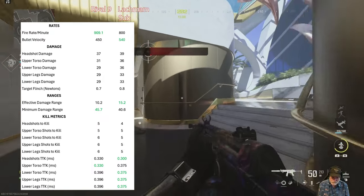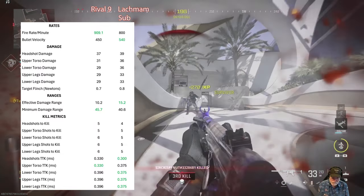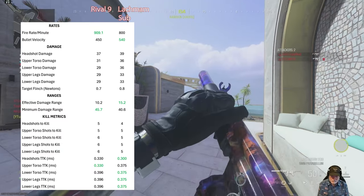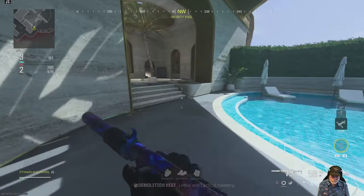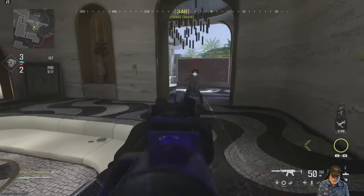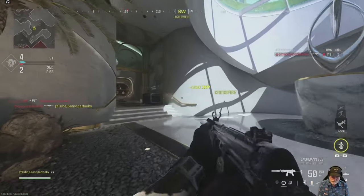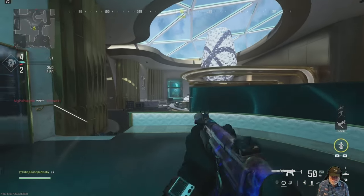The minimum damage range for the Lockman Sub is a little shorter, but if you look at the time to kill — if you can get the mythical headshots it's 300 milliseconds. There's only one place where the Rival Nine beats the Lockman Sub; the Lockman Sub wins out in time to kill everywhere else.